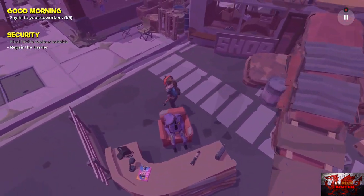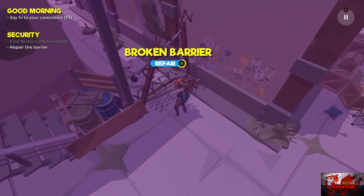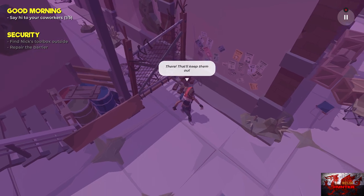Press and hold A to take the toolbox, then go all the way back to the barrier on the left hand side. Wake up Nick — it's not your day off buddy! Hold A to repair it, and that will get us our first achievement.